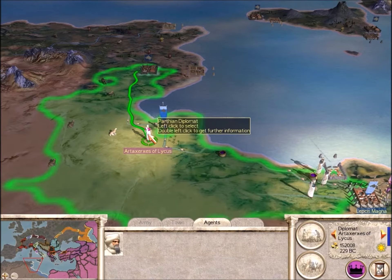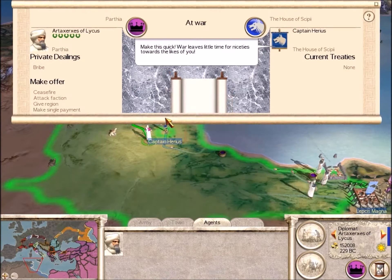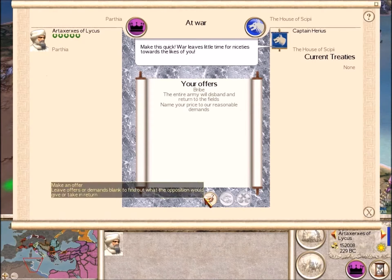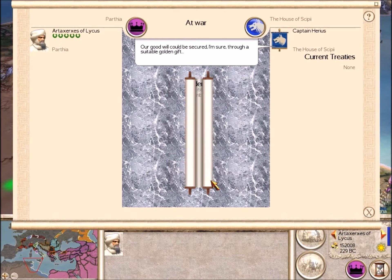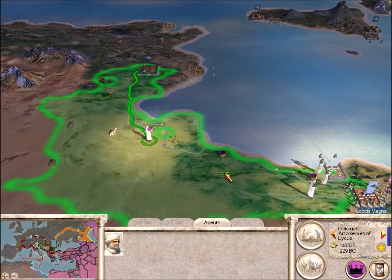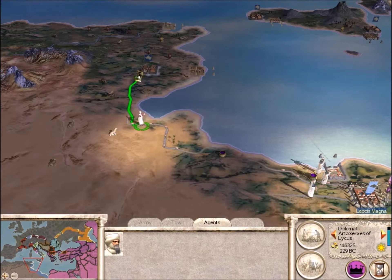We have preceded the army with a politician diplomat. We're going to take a look over here. If there's no commander — just a captain — we're going to try to buy this army off. And look at that, they're going to do it. Hit the X and look at that — they're gone. Hooray! No more Roman army come to relieve that besieged town. Those guys are in trouble now.